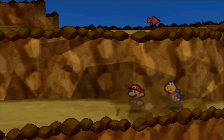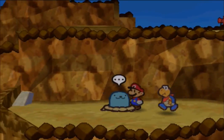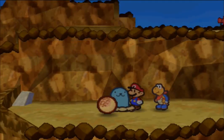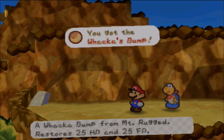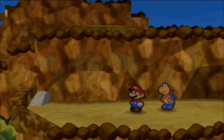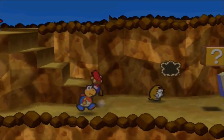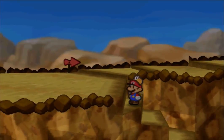If you break this block here and come over here, you're going to see this guy. What you want to do is hammer him and see what happens. You get something called a Whacker's Bump, which restores 25 HP and 25 FP. That is a really good item to have this early in the game. You can get as many as you need — I often come back here later in the game just to get one.